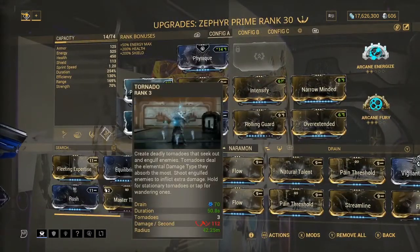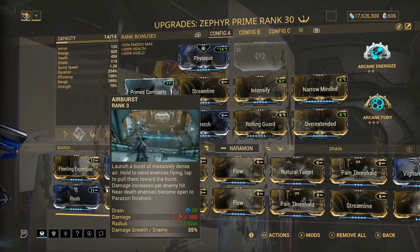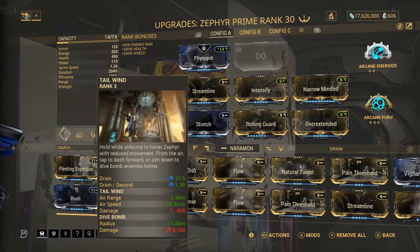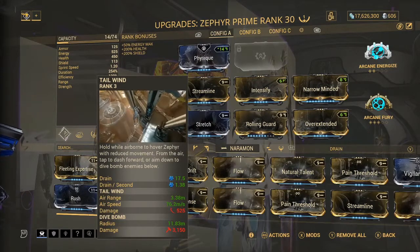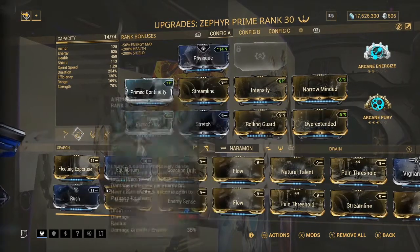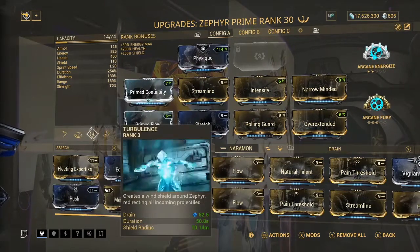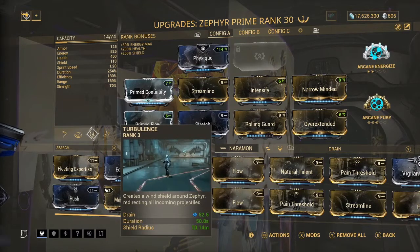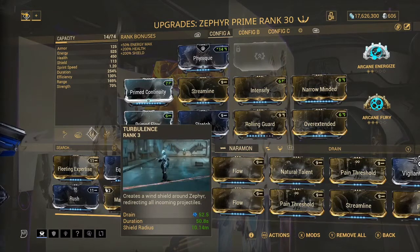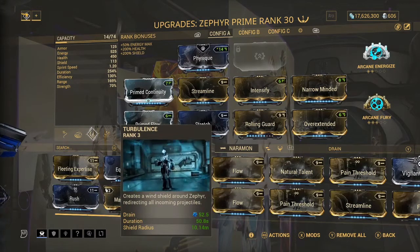Airburst basically crowd controls enemies - when you tap it, it brings all enemies together; when you hold it, it sends them flying. Tailwind makes you fly around the map - I don't really use it much in normal missions. I mainly just use the other three abilities. I might replace Tailwind with something for a pure survival build. Turbulence creates a windshield around Zephyr that redirects all incoming projectiles - really really good. You can still get killed by melee enemies like Acolytes and Butchers, but Butchers are easy to kill and Acolytes go down fairly quickly too.